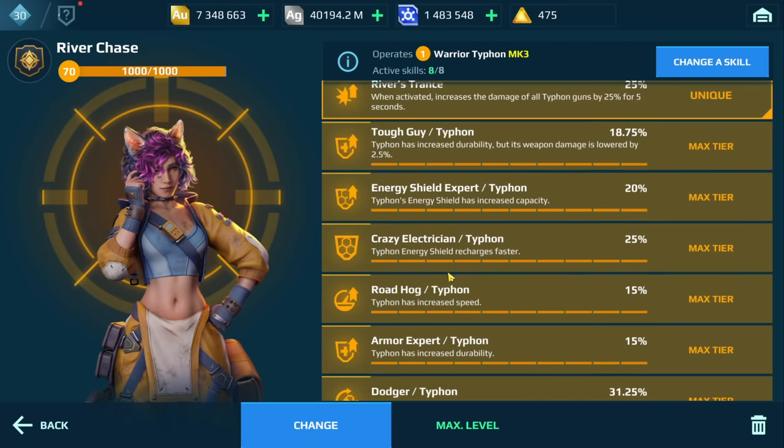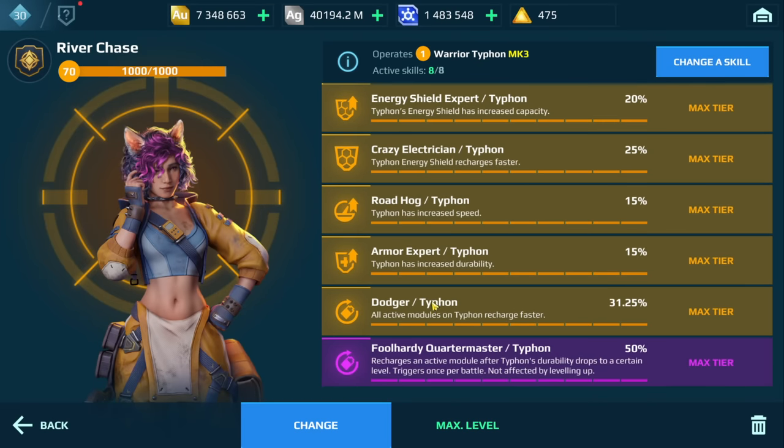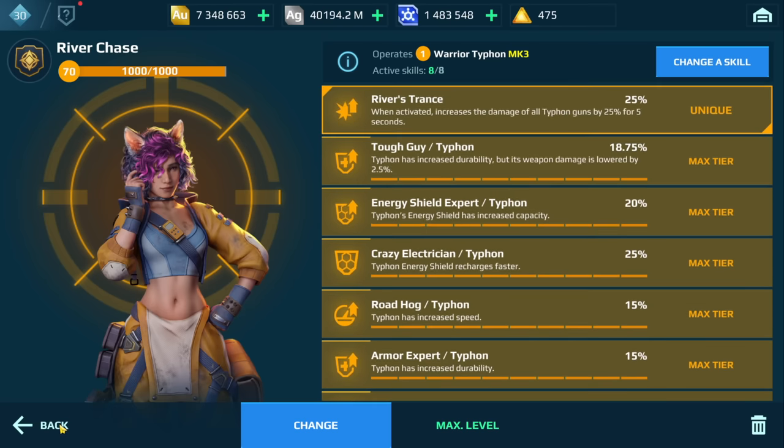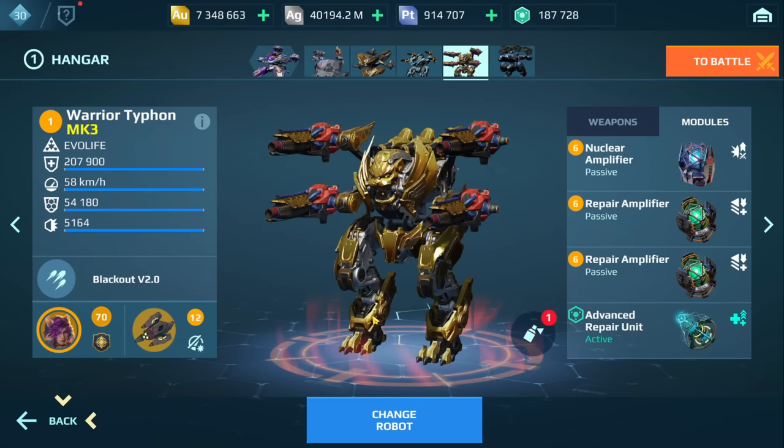In terms of the skills, I pretty much have everything the same. The one skill I did switch out — I have Dodger this time around. This is going to allow me to heal faster, so the cooldown is shorter. And we're going to take a look at some gameplay of this Igniter build.